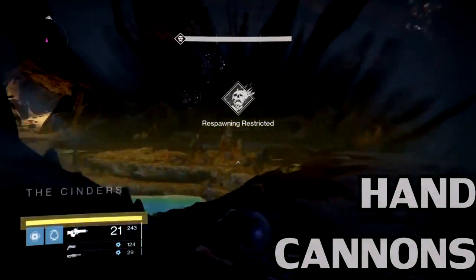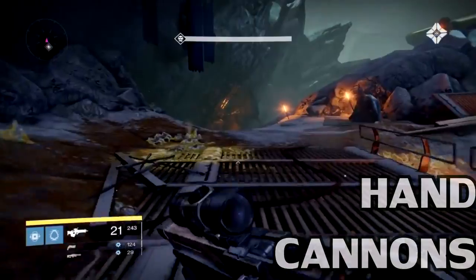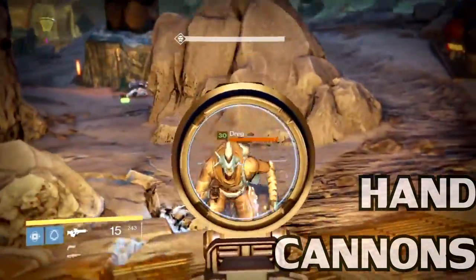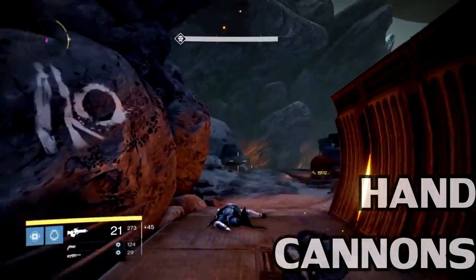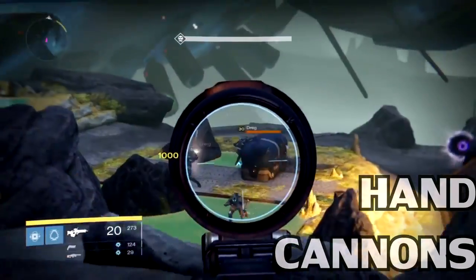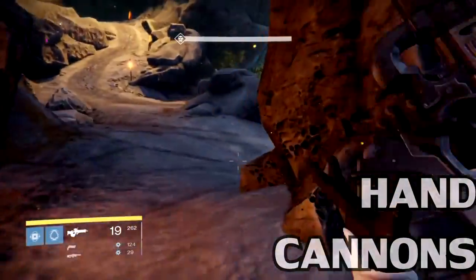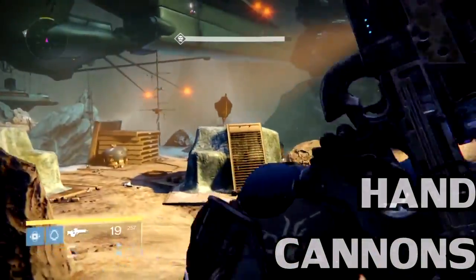Now hand cannons — the big one. The goal is that they're optimal at close to medium range and reward paced shots over rapid fire, emphasizing agility and precision. Hand cannons cannot reliably compete with scout rifles at long range. Changes include damage fall-off starting closer to the player, a small reduction in ADS accuracy making long-range snap shooting less reliable, reduced final accuracy when firing from the hip — bad news for Last Word users — a reduced magazine size, and reduced base optics zoom for all hand cannons.